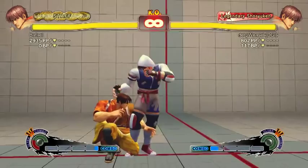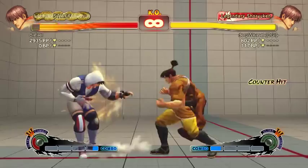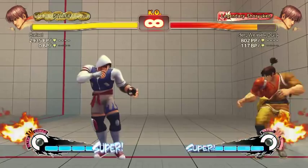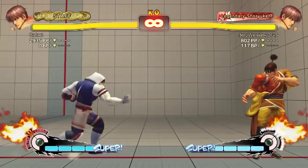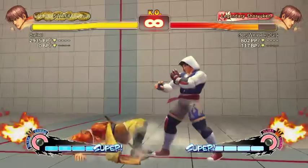Stand strong goes really far, and it cancels — even the far one cancels. You can do the EX shoulder off it. EX shoulder is down-back punches. It's the only move that's fast enough to combo off of this, I think. You might be able to do Tatsu, actually. You can definitely do run slide — that works too.